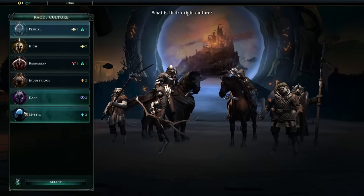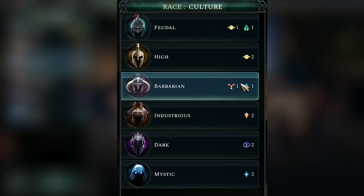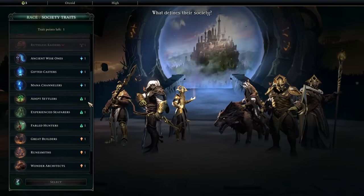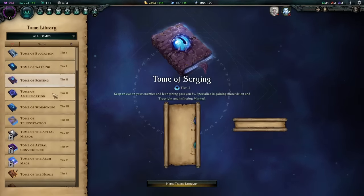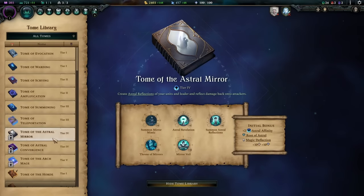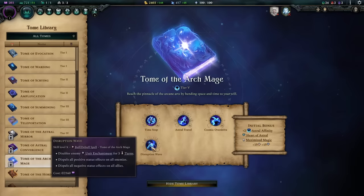Your culture pick — barbarian, feudal, mystic, and so on — defines most of your starting roster and how your empire's economy works. And there are only six of those. So if I were being harsh, I could say there are only really six playable civs with lots of little bells and whistles to swap out. But the magical progression system that carries you through the ages does a lot to alleviate that feeling. Rather than technological ages, Age of Wonders 4 has five tiers of mystical tomes unlocked through research, each providing increasingly powerful units, spells, and campaign mechanics.